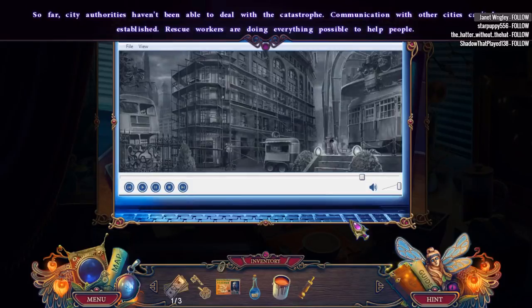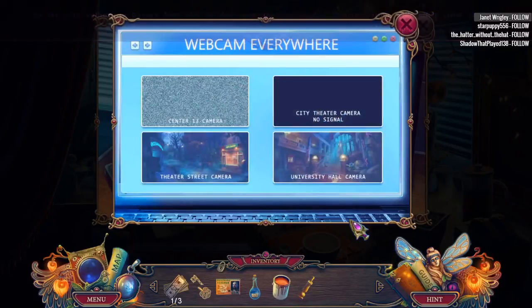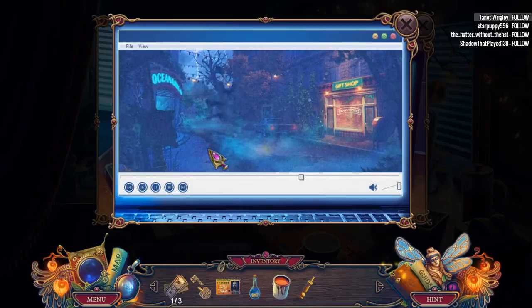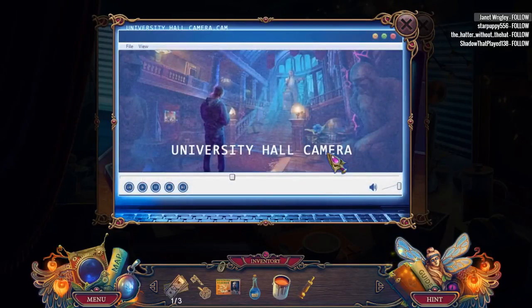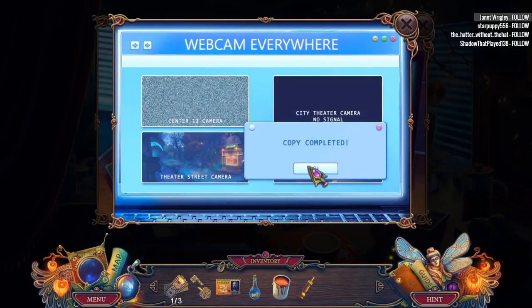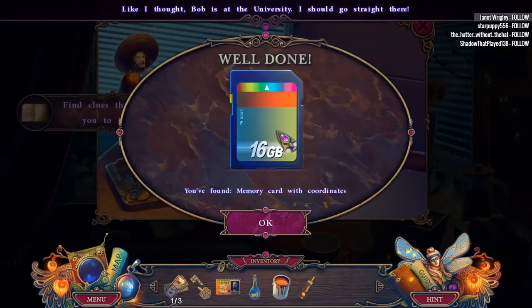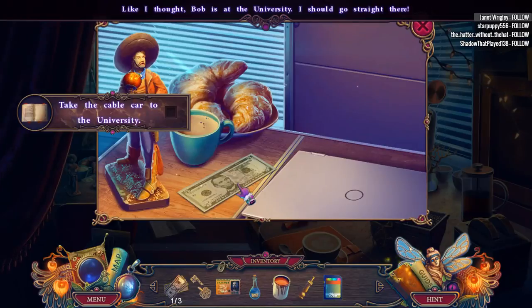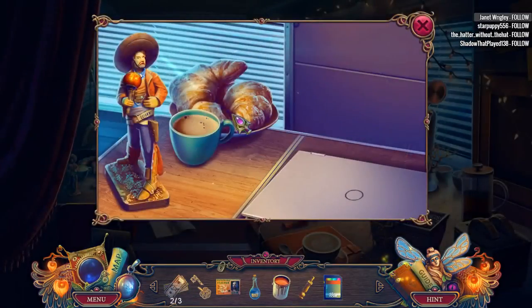Communication with other cities can't be established. Rescue workers are doing everything possible to help people. Webcam everywhere. Cravens. There's Bob — copy the location. We have a memory stick thing card. American money — it's raining money. Man, that looks tasty — a croissant, a nice one. You think that's hot chocolate? Hot chocolate and a couple croissants — yes, please.